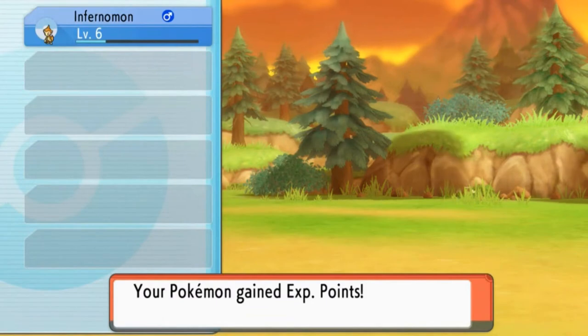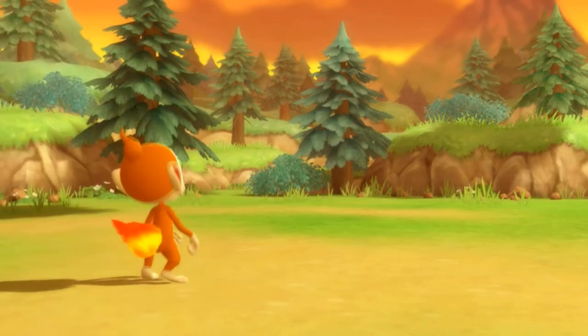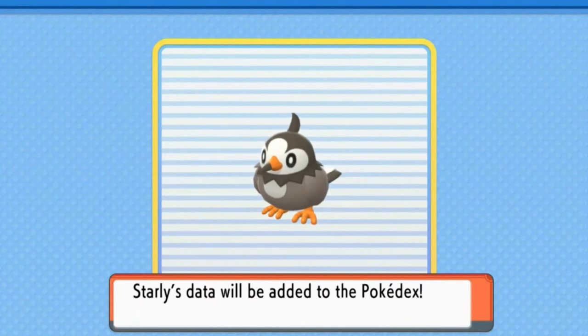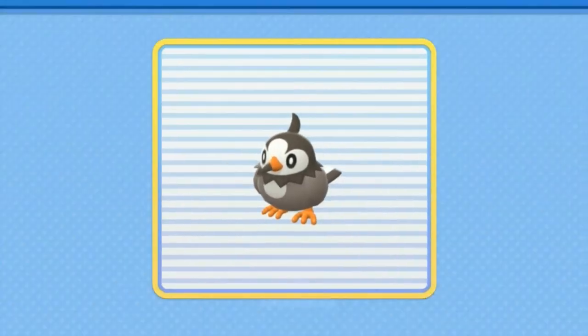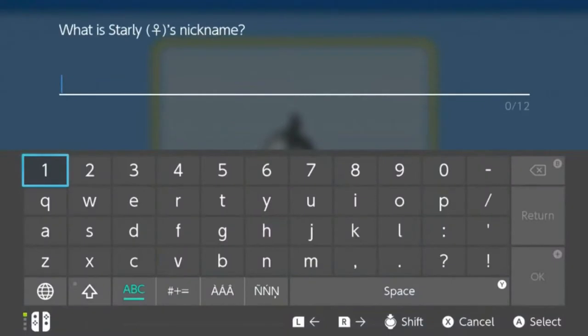I completely forgot the name of the Pokémon I captured. Let's go ahead and find out what nickname we gave it. I think we gave it Starblade. Here we have Starly, the normal and flying type Pokémon, the Starling Pokémon. They flock in great numbers. Though small, they flap their wings with great power. Let's go ahead and give it the nickname Starblade.